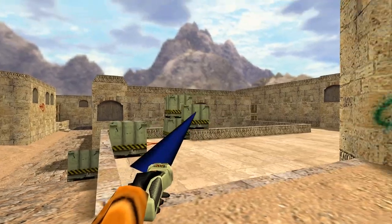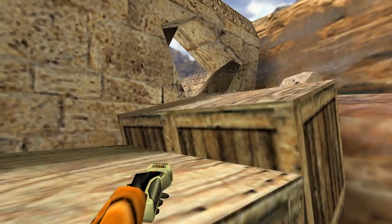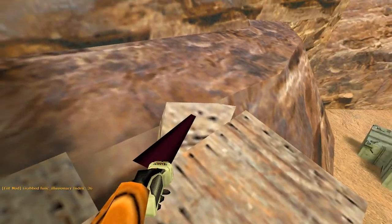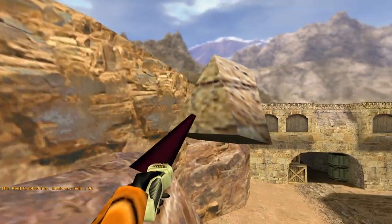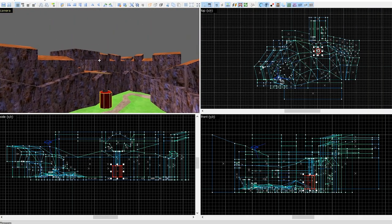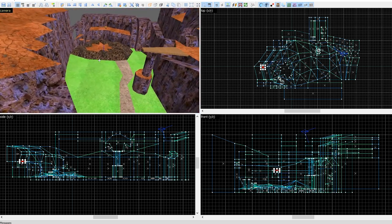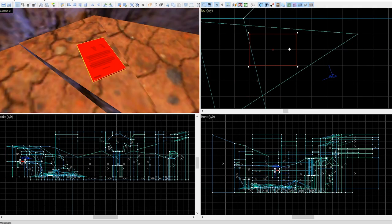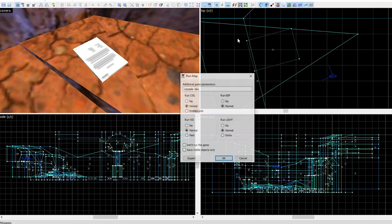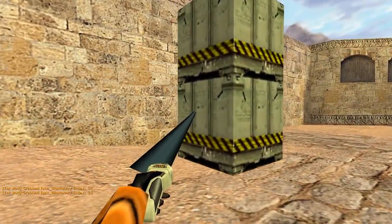EntMod allowed you to manipulate entities — objects in game. This was special because levels in GoldSource, or Half-Life 1, were generally static, unmoving things that couldn't be changed in real time. If you wanted to move something in a level, you had to use Valve Hammer Editor, have access to the project file, move objects around, then wait through a compile time. It was a very slow and daunting process.